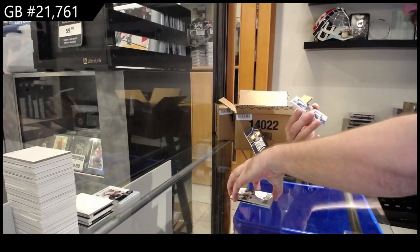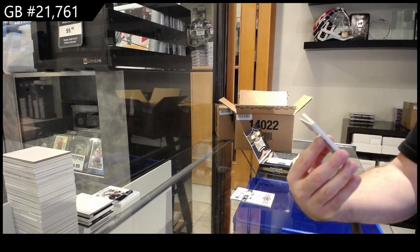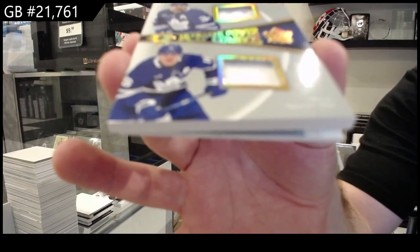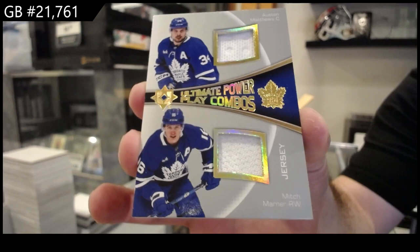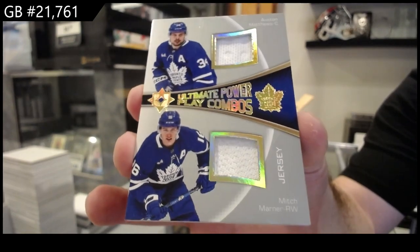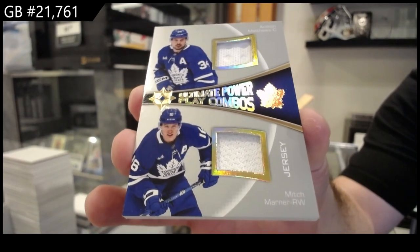Kaliev — Ultimate Power Play Combos. I don't think these guys understand what the term power play means. Matthews and Marner — definitely not an Ultimate Power Play Combo; I don't think they know how to score on the power play. But beautiful card — Matthews-Marner dual jersey.